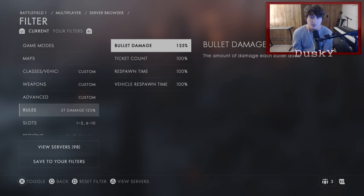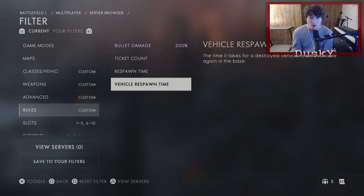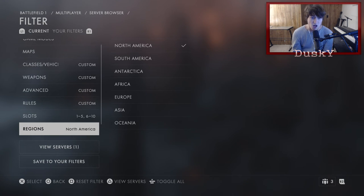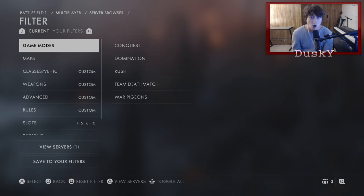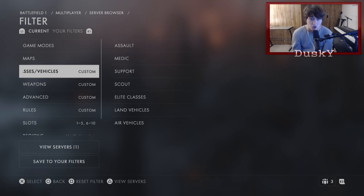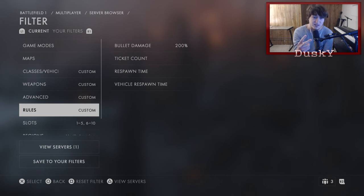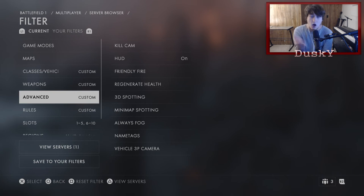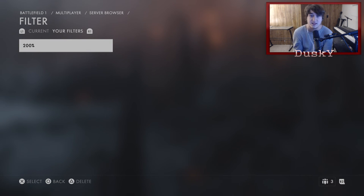With rules, you want to switch the bullet damage to 200% bullet damage. Everything else here, you just want not showing up at all, just like everything else. Once you have it like that — game modes show up nothing, maps show up nothing, classes and vehicles show up nothing, weapons show up nothing, your advanced shows up nothing except the HUD is on, and your rules has nothing except the bullet damage is 200% — the only things you really want on are the bullet damage at 200% and the advanced HUD being on. Once you have all your settings exactly like this, go ahead and save this as a filter. I have this saved as one of my filters, which is called 200% damage.